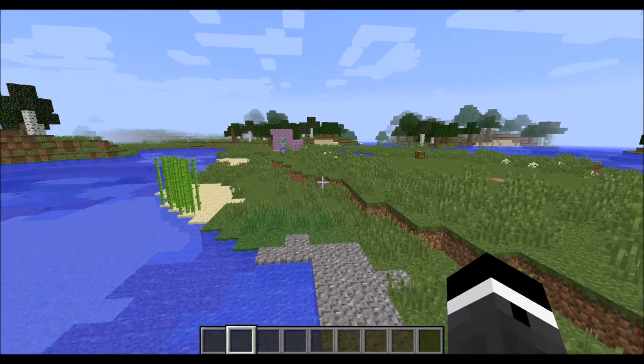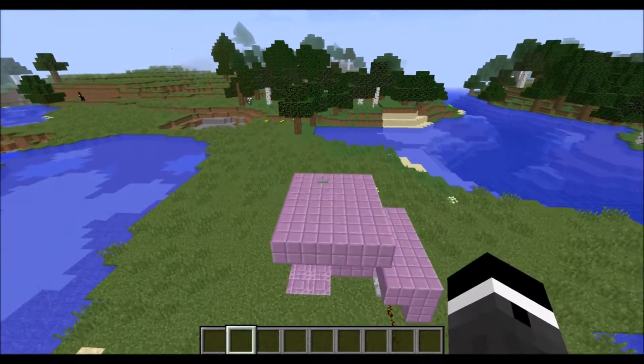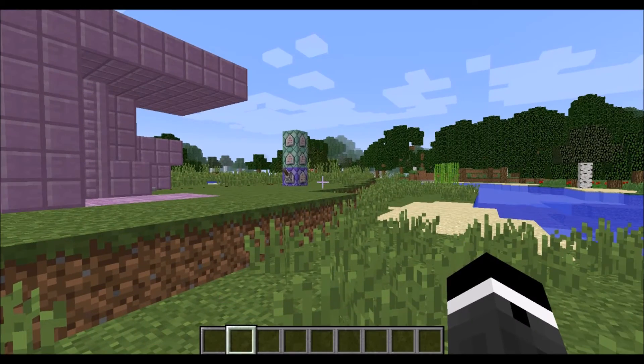Those are two nukes you can create using the summon command and a repeating command block from the snapshots. I hope you enjoyed this video — I'll see everyone in the next video. Goodbye everyone!